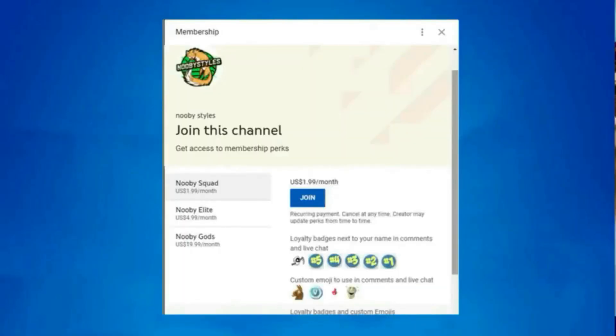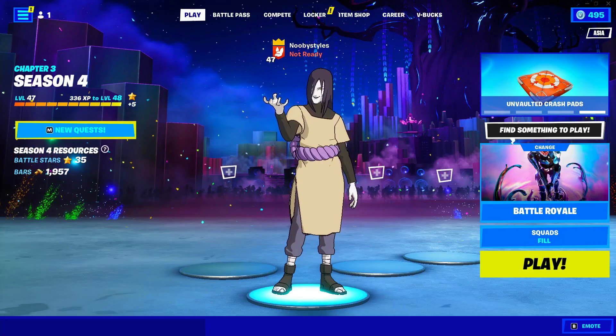If you guys want to become a member of this channel, click that join button. As a member you get exclusive perks like shoutouts in my videos, custom emojis to use in comments, loyalty badges next to your names, and a lot more. So yeah, click that join button and become a member. What's up guys, welcome back to Noobie Style.